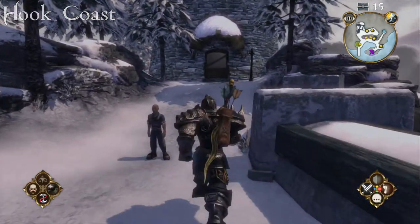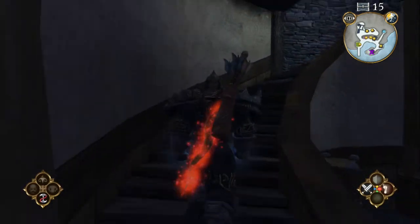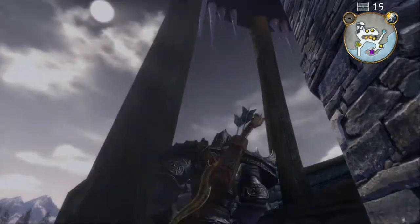In Hook Coast, head towards the lighthouse, break open the door and then head up to the very top floor. On the top floor, follow all the way around for the silver key chest.